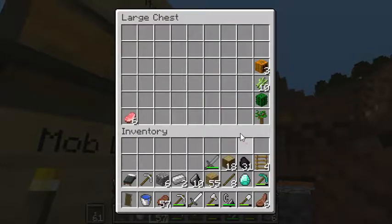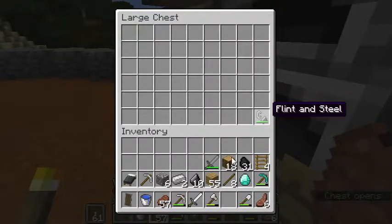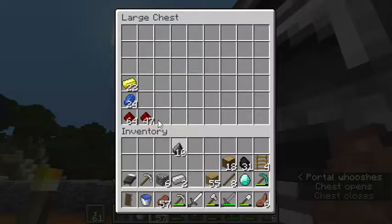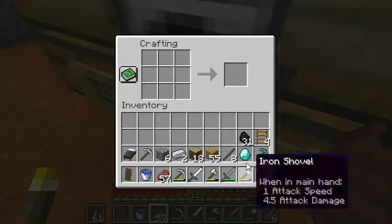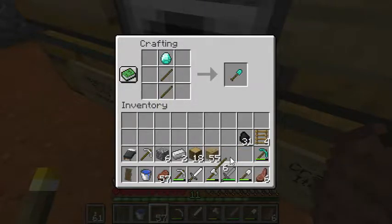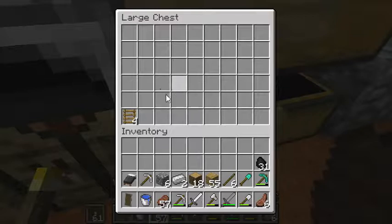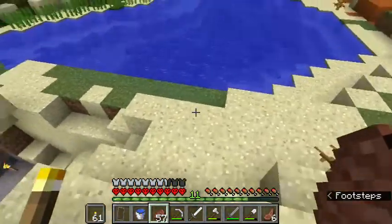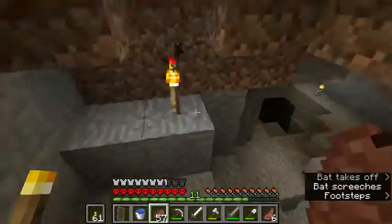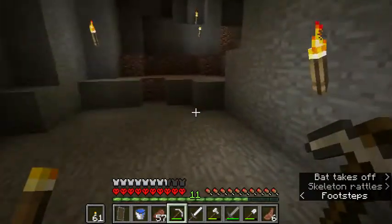Are we ready to go? Let's get rid of this flint — and we've got flint and steel. Let's use up this diamond; I'll probably regret this but we're going to be finding more diamonds. We don't need the ladders. Got a bed, got a shield. Let's jump down here — I don't know if the monsters have been stocking up, but let's see what we can do without getting killed.